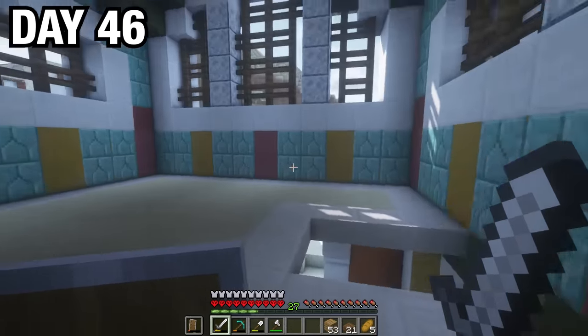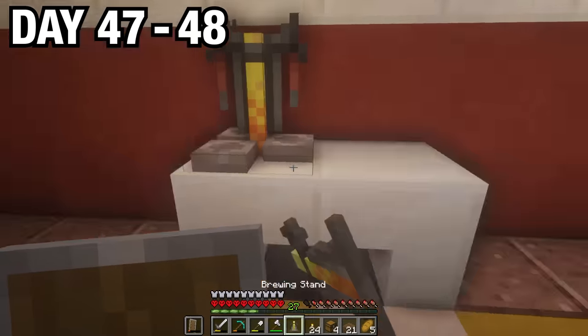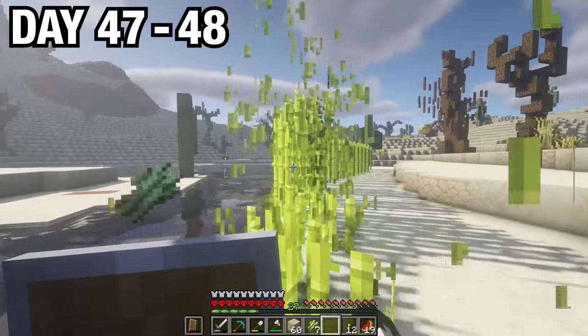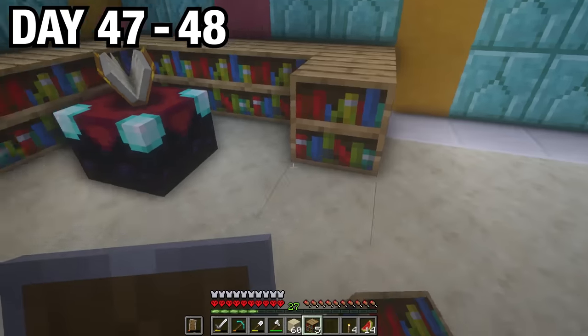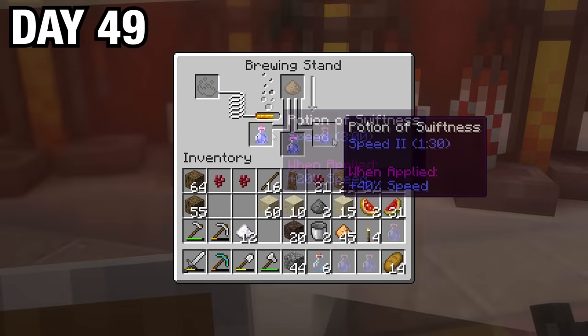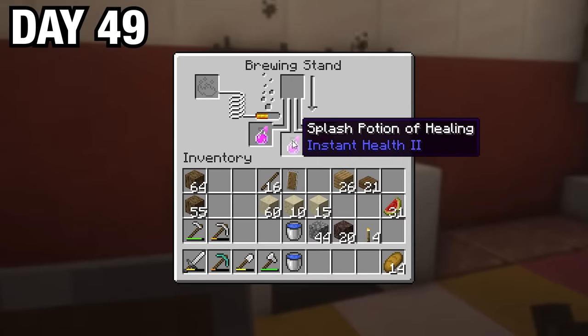It had a first and second floor, so I lit it up, made a brewing and enchantment area, planted down some nether wart, and took a nice long nap. I then harvested some sugar cane, placed down some bookshelves to complete my enchantment room, and on day 49 I brewed myself strength potions, speed potions, and also made some instant health splash potions.